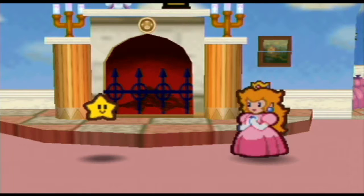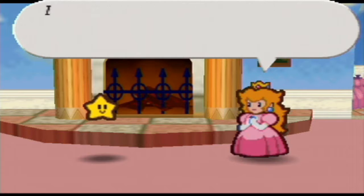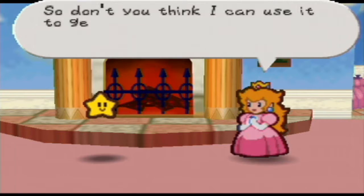Hello, this is Nintendo 14 playthrough on Paper Mario, Chapter 7 interlude, the last part. We defeated Huffin Puffin in this part, and we're gonna be playing as Peach for the last time here. So get ready folks.